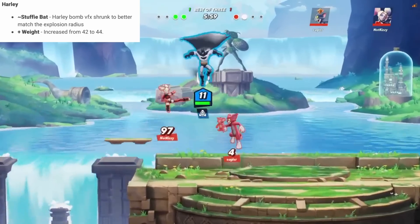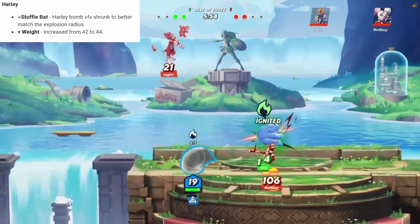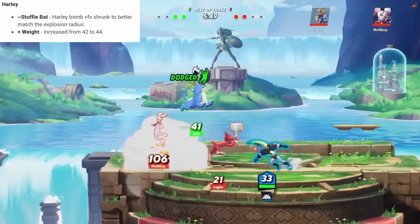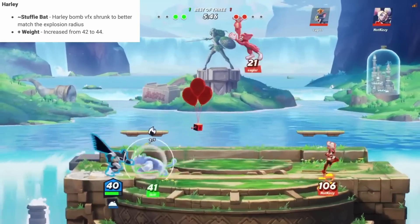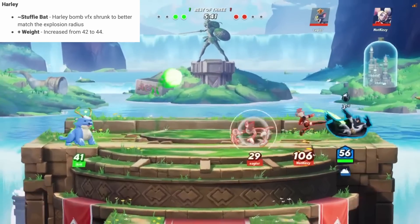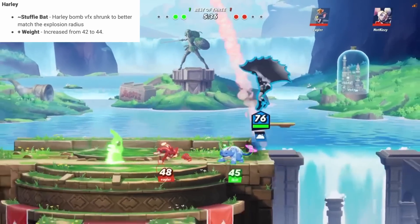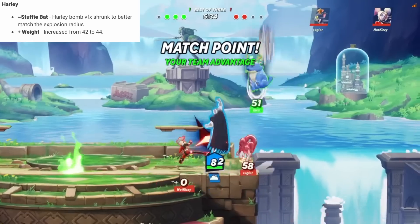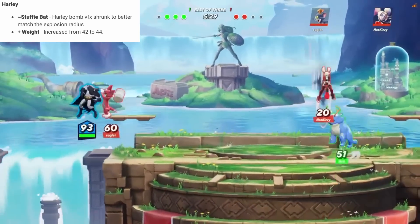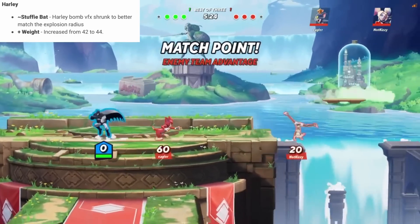Harley's only change for the most part, other than a bug fix, was that her weight was buffed from 42 to 44. I think that's just to bring her more in line with the other assassins, but I also think this is them saying they like where Harley is. If you're hitting her attacks she's still very fast, but if you're whiffing her moves you can punish her. I think Harley is kind of where they want a lot of these overpowered characters in top tiers to be in terms of balance, and I agree with that — I think Harley is actually in a good spot.